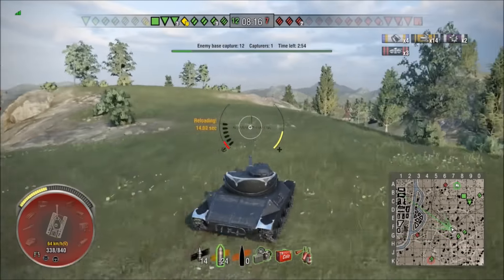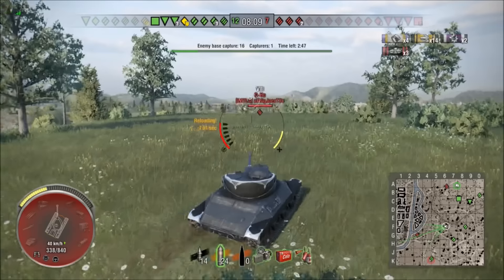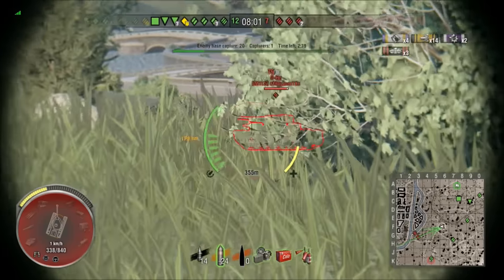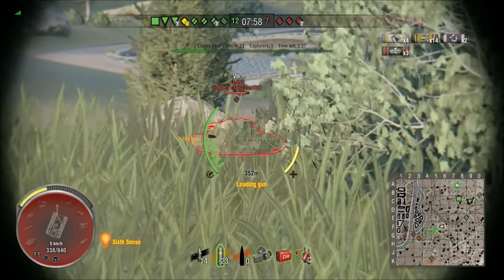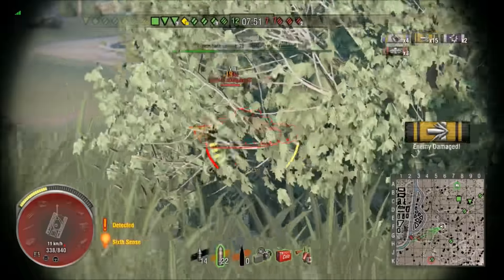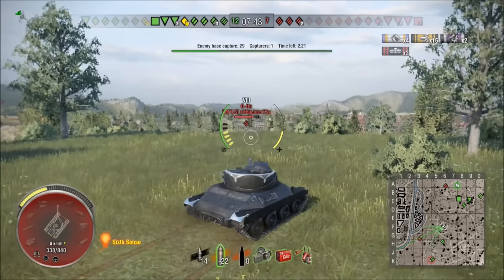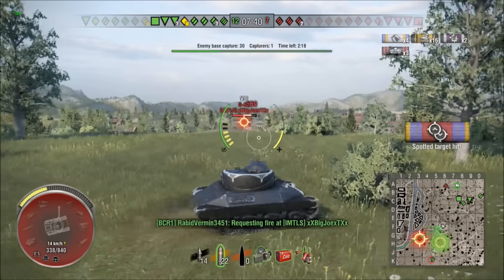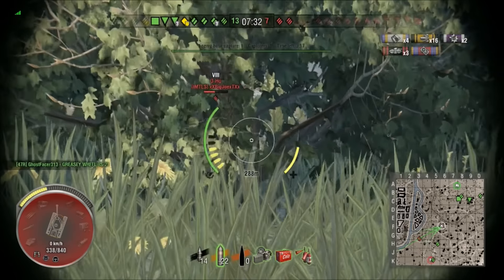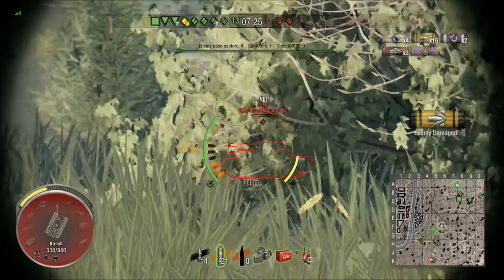He hasn't done much light tank spotting work, but he's done quite a bit of hunting and picking off targets, so he's wracked up a little bit of damage for a light tank. On a map like this with all the hills and steep terrain, it's hard to get good spots. He's in a good position but has been spotted. The OI is back in the corner looking this way — he's gotta be careful he doesn't get shot in the face, because the Japanese heavies are known for having big guns.